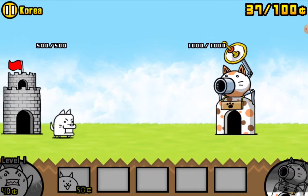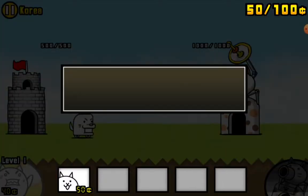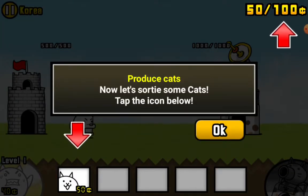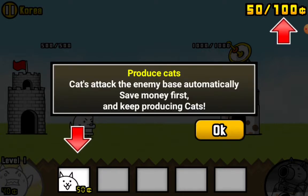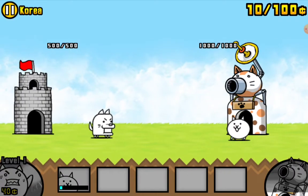So $50? Produce cats. Now let's throw some cats. Tap on the icon below. Produce cats — cats attack the enemies base automatically. Save some money first and keep producing cats.